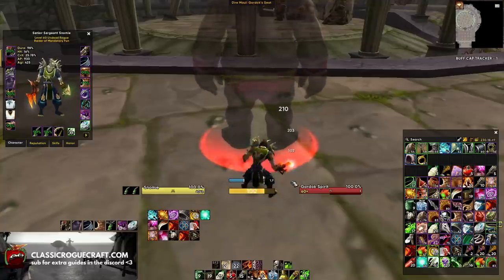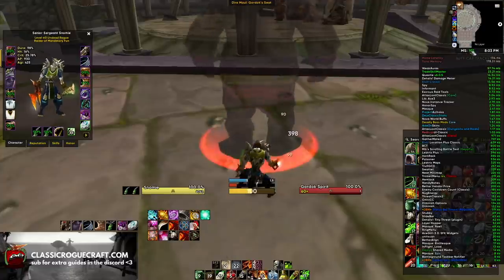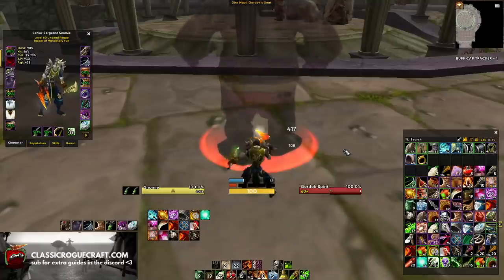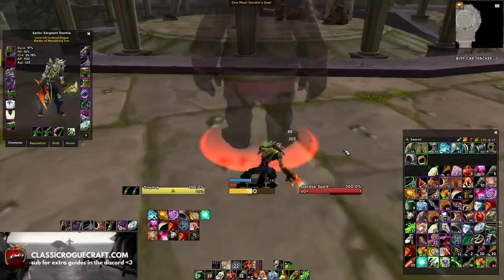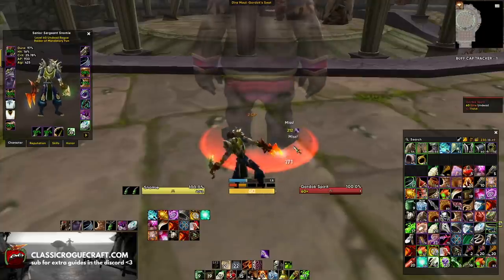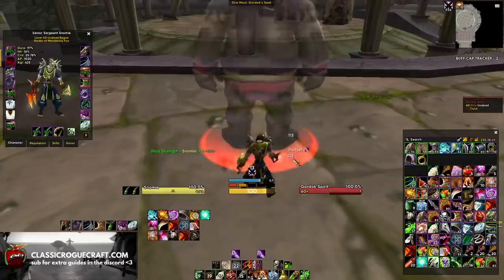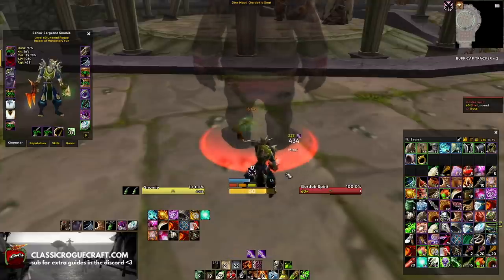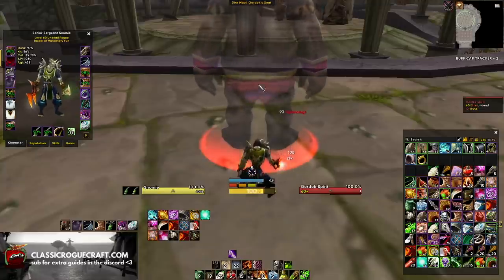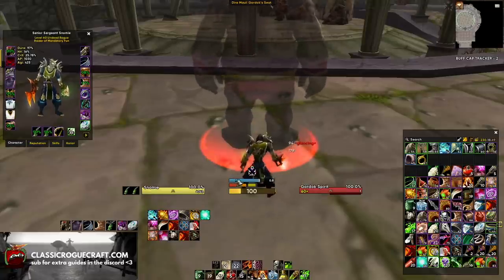Well, it's kind of both, because it depends on your ping. If you're someone like me who plays with 130 to 150 ping, it's going to be slightly different because I want to press my Sinister Strike a little bit earlier than other people because I have more lag. So if I press it just towards the end of the bar, my Sinister Strike is going to land and buffer into the start of the next swing. Usually I press it right here and it's going to land at the start of each swing.